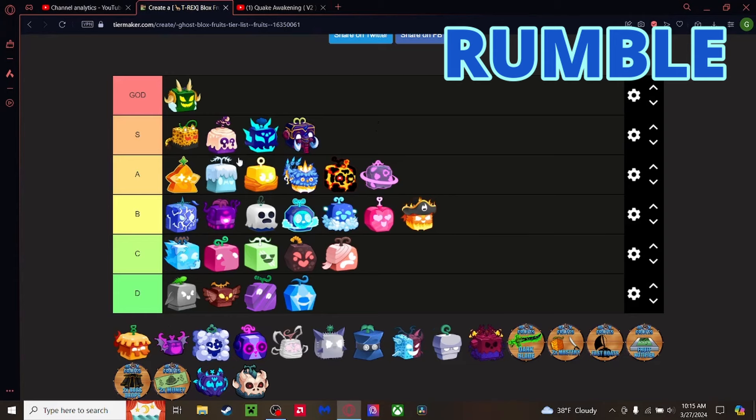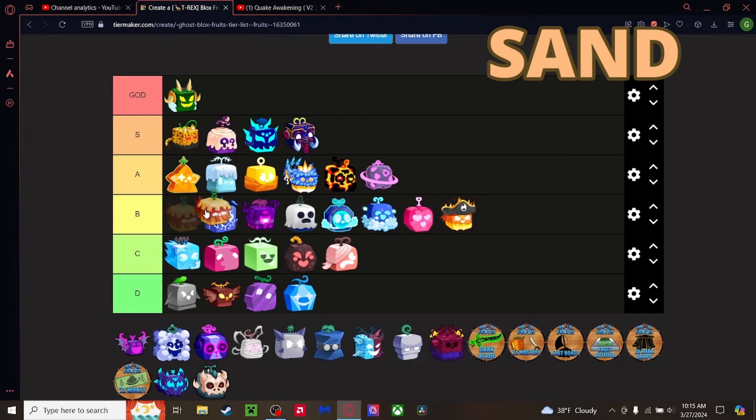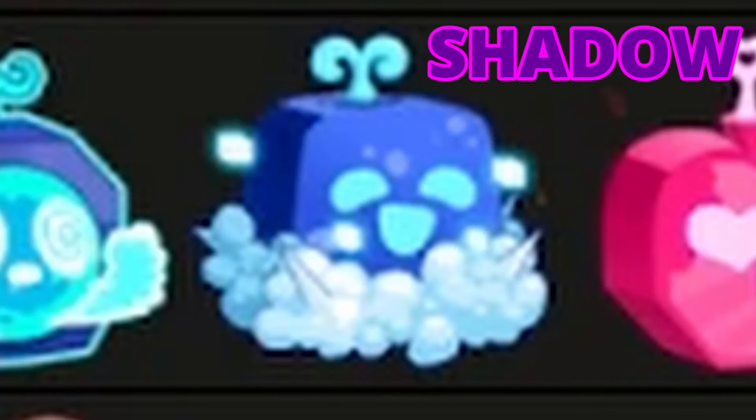Sand fruit gets a lot of hate. You'd never eat it over Blizzard, but in my opinion awakened Sand with good Haki and good observation could beat Blizzard in a fight. It has good moves, good range, good damage when awakened. When not awakened it sucks. I'm putting it above Ghost and below Dark and Quake. I think that's fair.